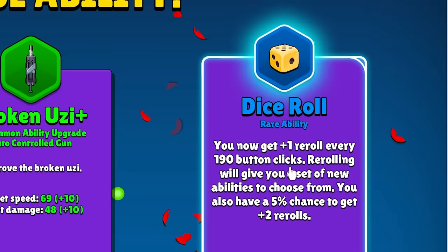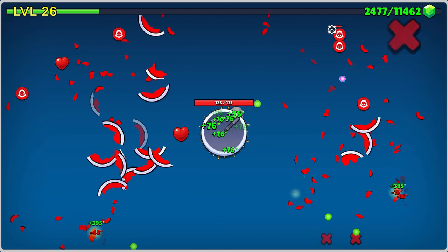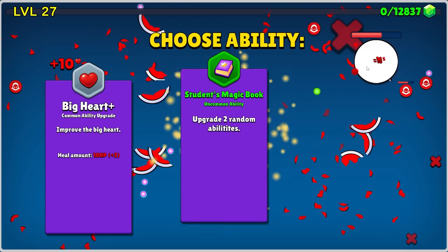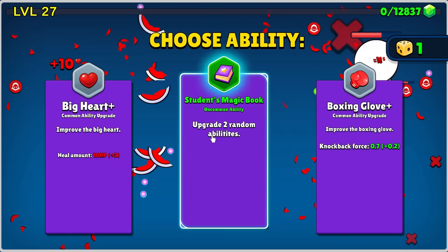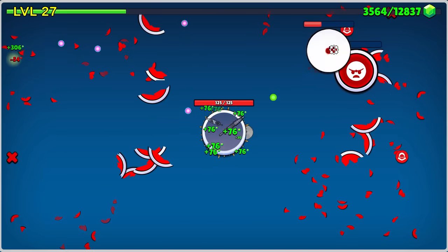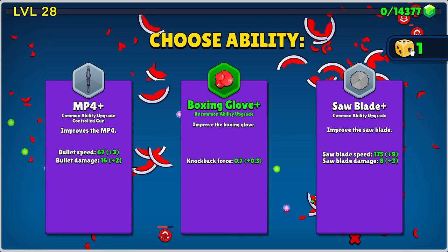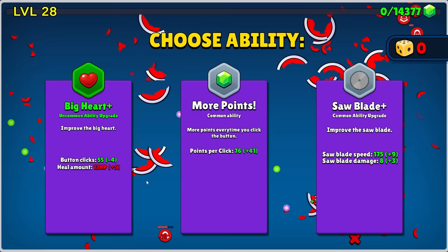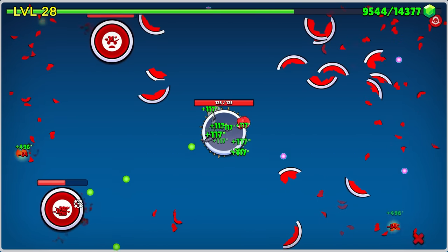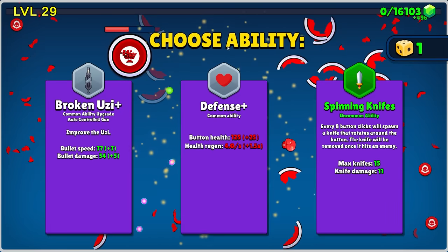Here's a rare ability — I get one reroll every 190 clicks, and that's gonna be helpful because we don't want these basic level upgrades. It's legendary or nothing. We're going all for the good stuff. We're gonna be so top heavy we're gonna collapse on ourselves. Only one of these is green, and that's just a knockback thing. We don't want knockback — we want murder, we want straight up annihilation. So for now we're gonna take an extra 41 points per click. That's sort of like an investment in murder.